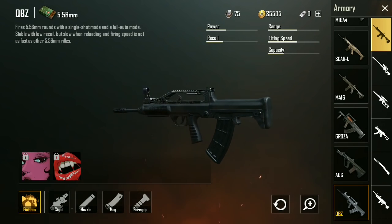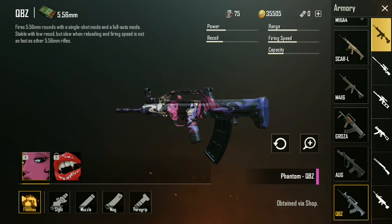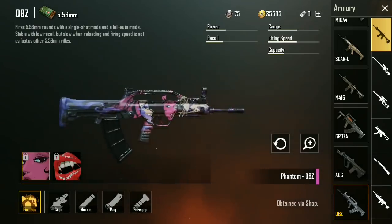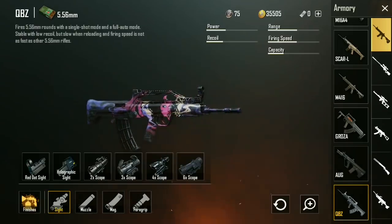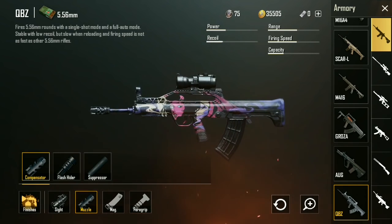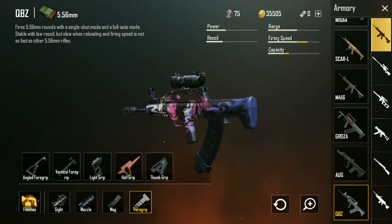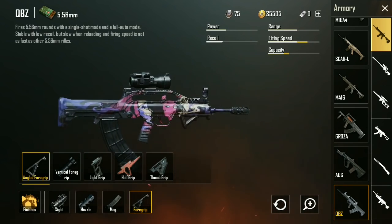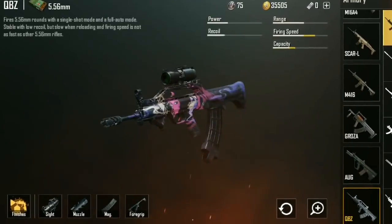Next up we have the QBZ with some Halloween themed skins. First up, the Phantom skin which has like maybe a devil or a succubus on it. I'm really liking the fact that these skins are more than just shapes and colors. Whoever's designing these for Tencent or PUBG Mobile is definitely putting a lot of thought into them, and it really shows.